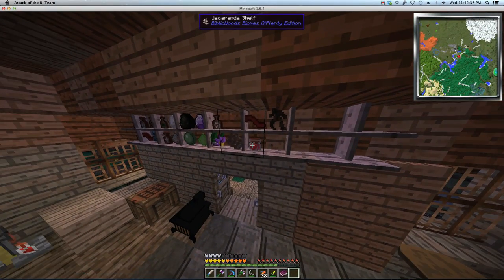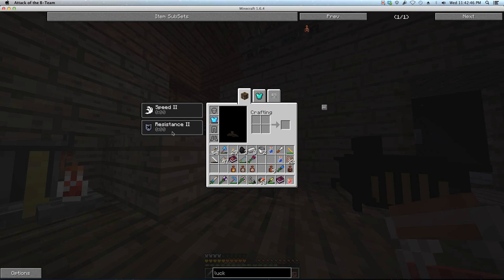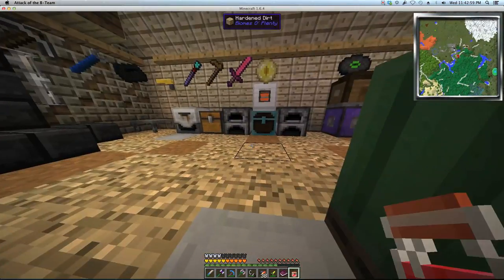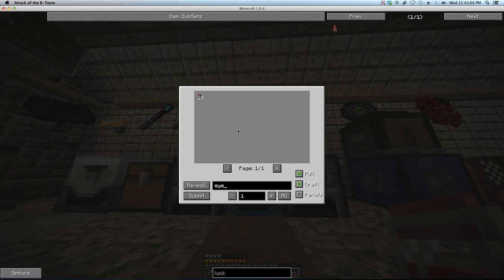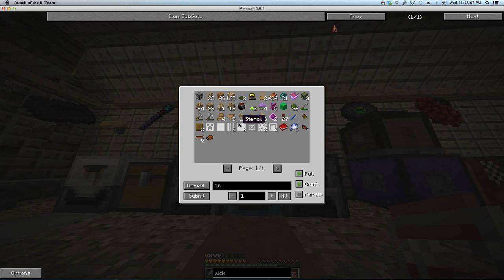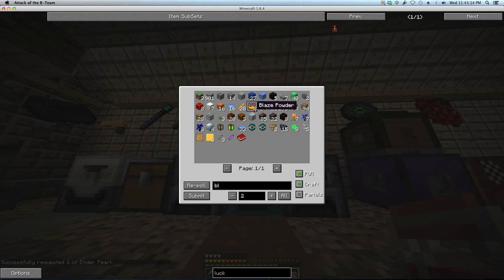Let's grab our redstone soup — this thing is so tough to make. I need to start making my spirit of otherware. This is actually made in a kettle. I need two eyes of ender, so I can get that rolling. Maybe not eye of ender, but ender eyes — yes, two of them. And some blaze powder, two of them. I'm prepared.